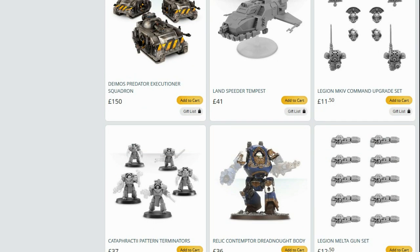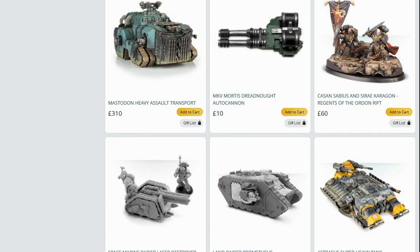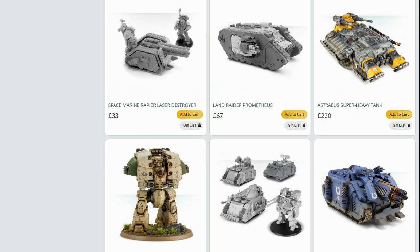Shoulder pads — they're what's really dragging things down. Go get rid of those shoulder pads. The Astraeus Super Heavy Tank — I've yet to see one in the wild. Please let me know if you have one or you've seen them in use.